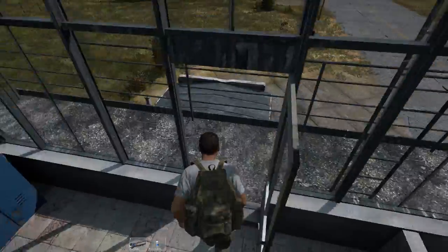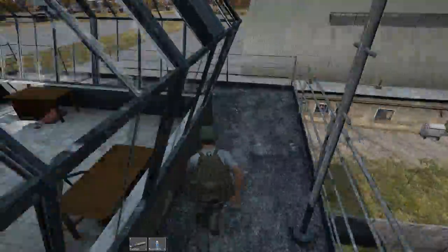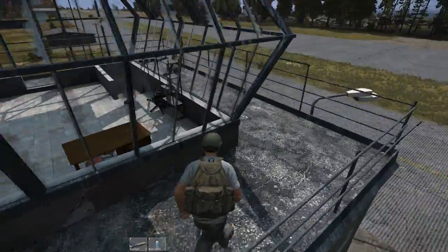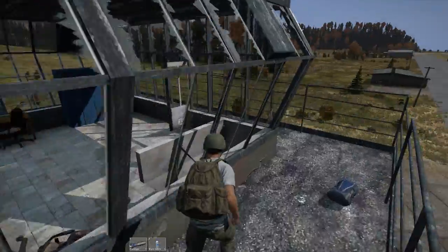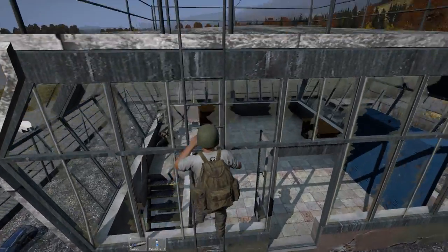In DayZ Standalone, the outside rim of this building has loot. I've got a ballistic helmet here, which will genuinely save you from a headshot, but the helmet is destroyed in the process. There's a backpack there but it's the same as the previous one — it's got 35 slots, but it's too big.